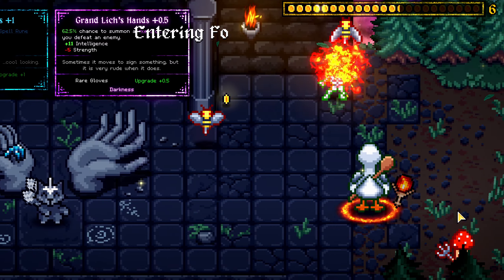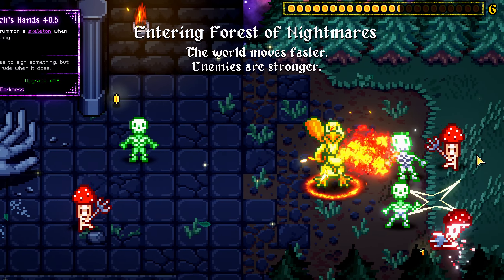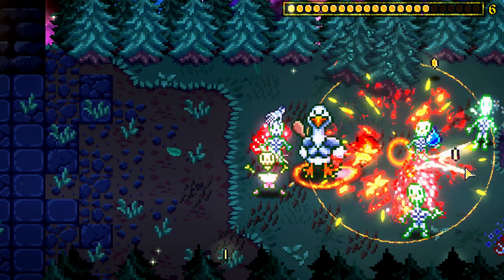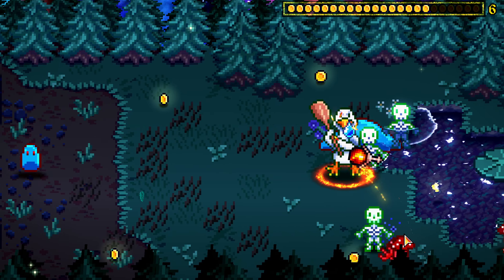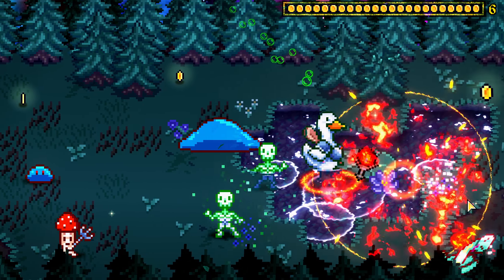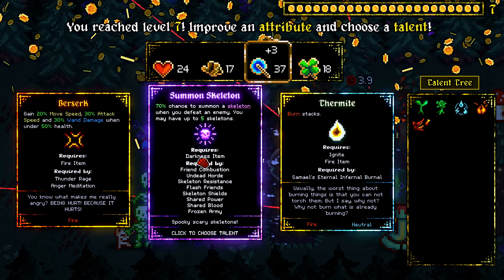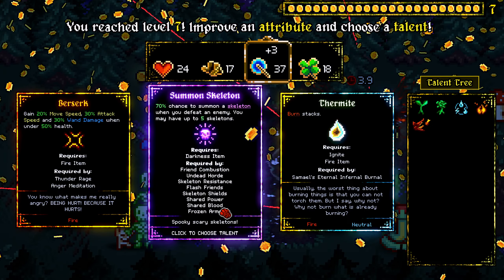No need for your color commentary, I know what I'm doing. This big one just does so much damage. And the skeletons are actually pretty huge, I feel like — they don't last forever. We should probably be more focused on collecting better coins. Whoa, what is this? 70% chance to summon a skeleton when you defeat an enemy — didn't we just get that? Burn stacks.